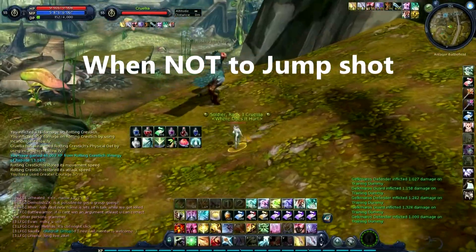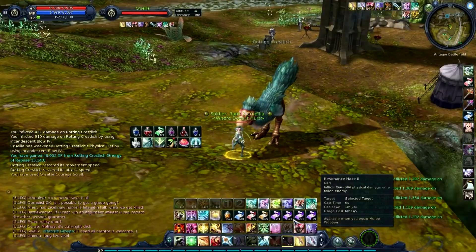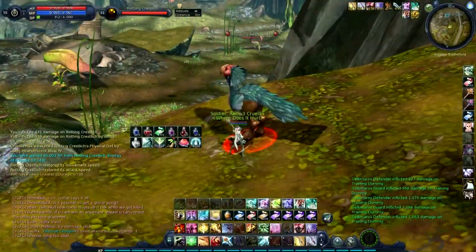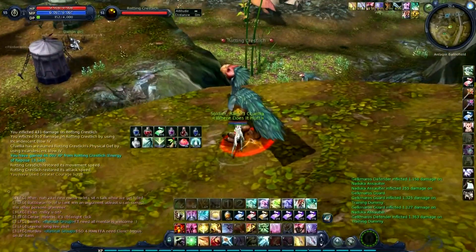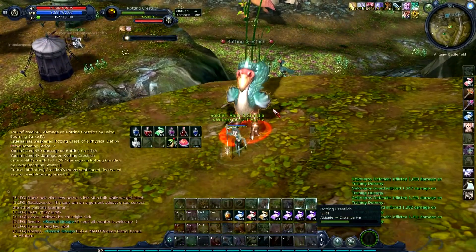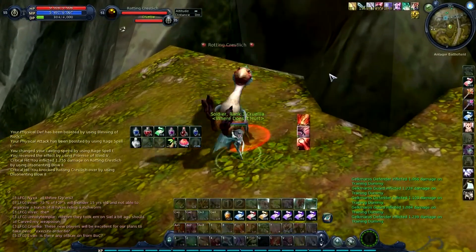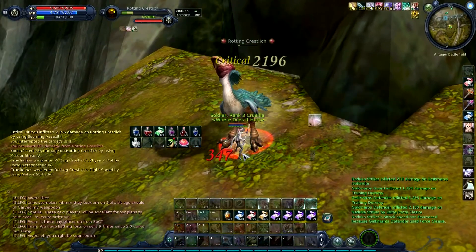There are actually instances where jump shotting is detrimental. One would be with our knockdown procs — our knockdown procs are pretty much instant so you don't really have to jump shot them. Also, people that are knocked down aren't moving, so you don't have to worry about them getting away. As you can see, jump shotting those actually took longer than doing those two skills together without it. So I'll show you all three skills without any jump shotting — and as you can see, that is slightly faster. You'll generally not want to jump shot for at least those three skills.